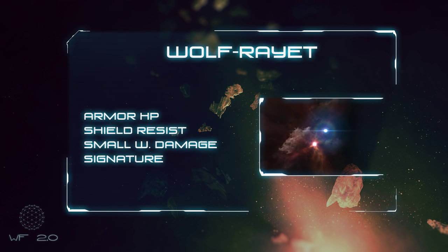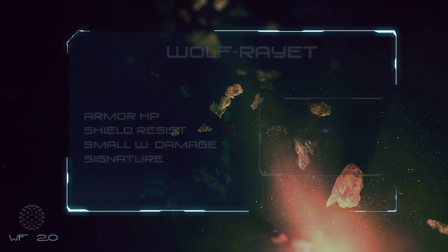Wolf-Rayets are nearly the opposite of Pulsars. Your armor goes up and your shield resists go down, while signature size is decreased. Small weapons also get a big damage bonus, so grab your armor assault frigate of choice and go nuts. Note that high-class sleepers will still easily obliterate assault frigates — do not attempt to run C6 sites in a Retribution.